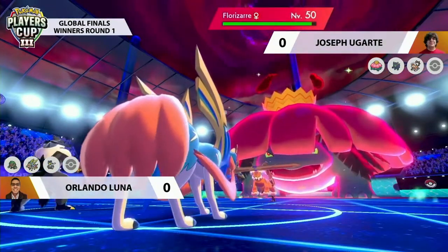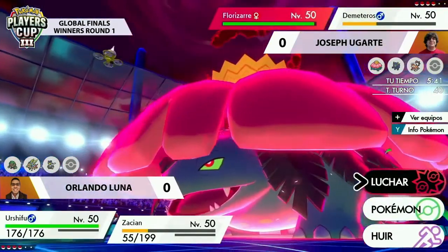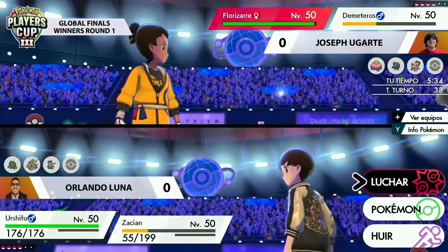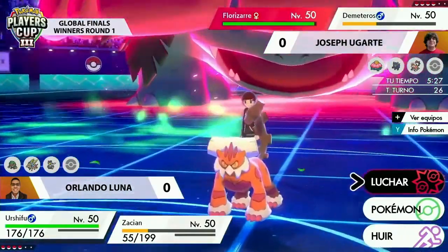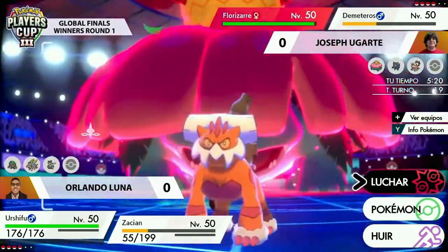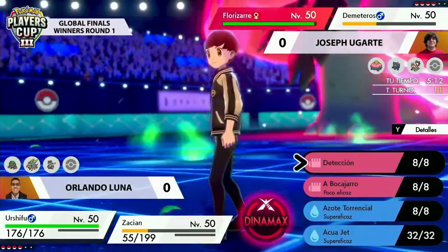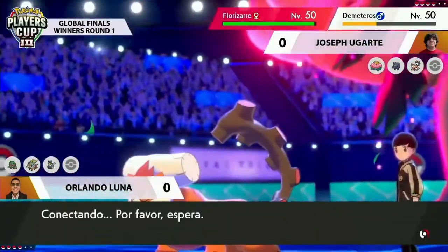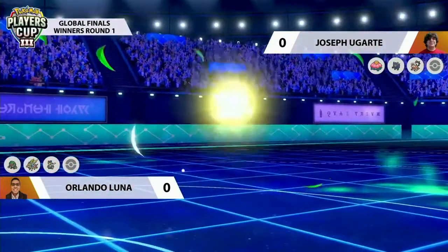It's risky switching in Coalossal for Zacian because you could potentially take a big Max Quake for your troubles and then the match gets beyond you. Orlando is going to have to play this very carefully. Joseph has got himself into a great spot — being very dominant with probably not the Pokemon you'd have expected from team preview. A lot of offensive pressure coming from Joseph's side. The plays Orlando has available could be phenomenal, but if Joseph reads into that he can counter it well. If you're Orlando, you might want to play a little defensively over the next couple of turns and just try to stall out the Dynamax turns on that Venusaur.